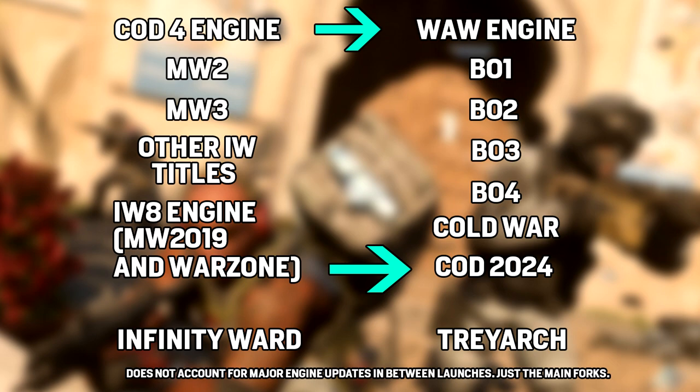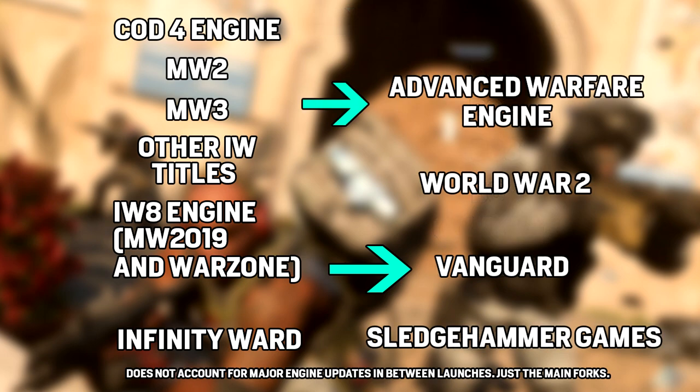Treyarch went off from the Call of Duty 4 engine and created World at War. Later, Sledgehammer Games forked off of Infinity Ward's engine back in Modern Warfare 3. A fork in an engine is simply when a developer takes a pre-existing engine and all its tool sets and does something on their own with it — essentially making what became almost like the Sledgehammer Games engine, built on the Infinity Ward engine with modifications.